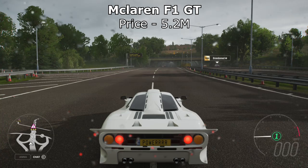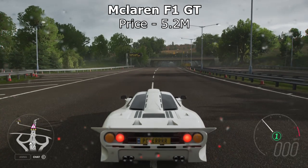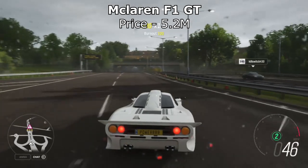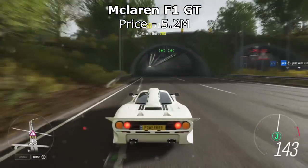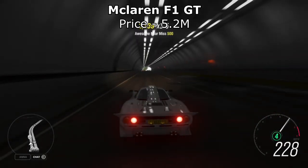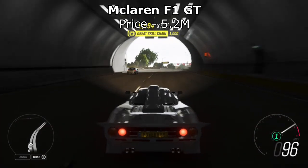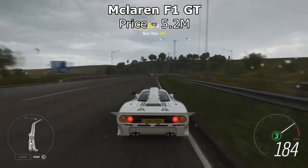Next up is the McLaren F1 GT. This actually held the number one spot as the fastest accelerating car in the game for quite a while when the game was first released. You can pick this up for 5.2 million credits off the auto show, probably a bit cheaper on the auction house. This is still one of the best cars on this list, and it's also very easy to get — it's not in the car pass, it's on the auction house everywhere, and it's in the auto show. The acceleration is insane.